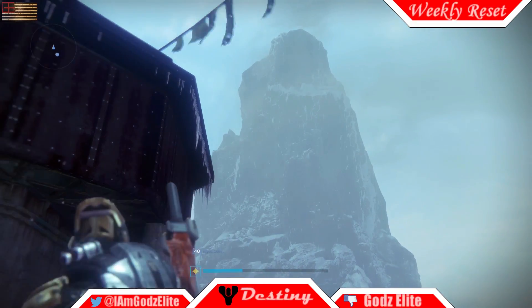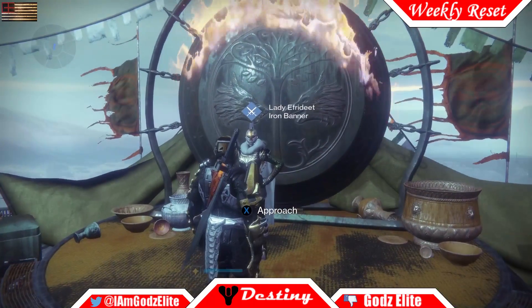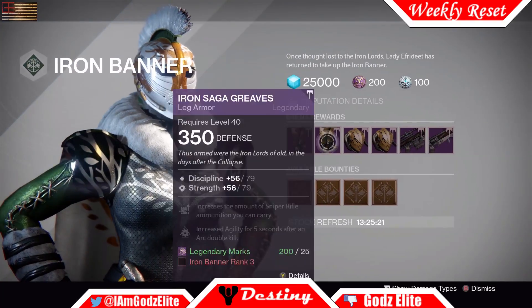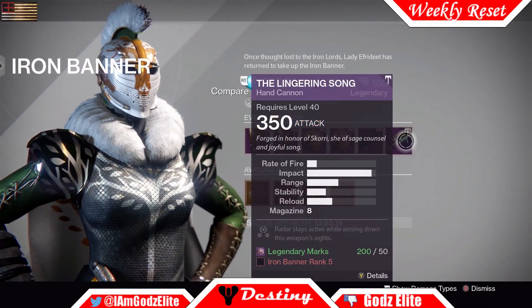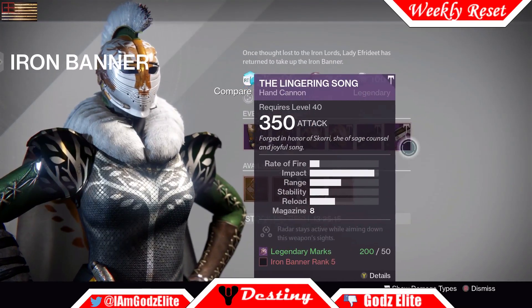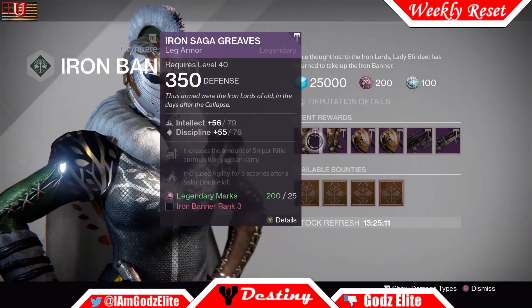What's up guys, got to lead back with another video. In this video we're doing our weekly reset. We're up here on the mountain, I'm gonna see what Eva has for you this week: legs, helmets, the sniper rifle, and the hand cannon. You can get all these things right here by reaching different ranks. Let's check out what we've got to get this week to get some of this awesome gear and weaponry.